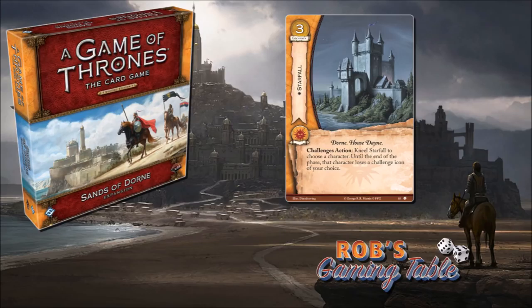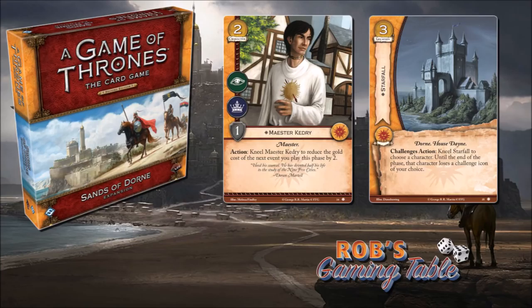Let me know in the comments what other cards icon removal helps power up, or the types of decks you'd like to see these in, or even the characters you'd most want to nullify. That's our two cards for today. Thanks a lot for watching, and thanks again to Fantasy Flight for sending these spoilers over. Make sure you subscribe — we've got tons more Thrones content coming up on the channel. I'll see you in the next video.